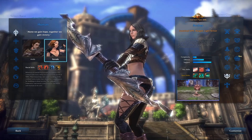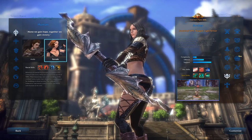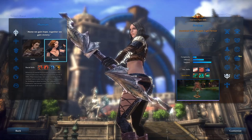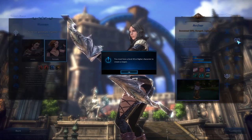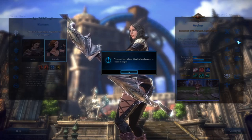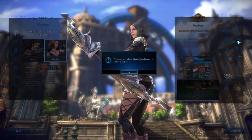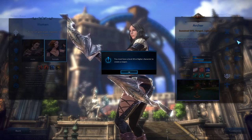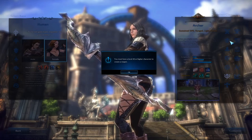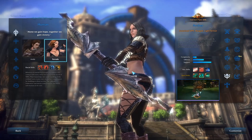We have various races and classes. We're going to start by looking at the different races, talk about their racial skills, and then look at the classes — because some classes are racially locked and some are also gender locked. This game is free to play and has been around for quite some time. I can't show you the Reaper class today because I don't have a level 40 or higher character, but I can show you all the other classes.